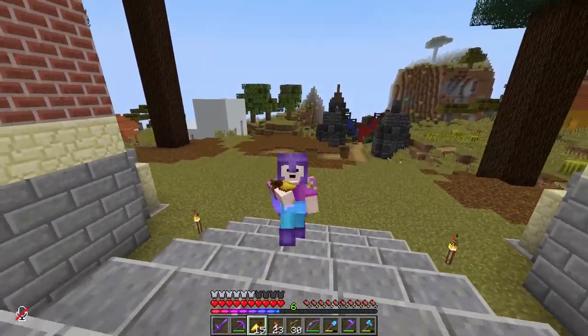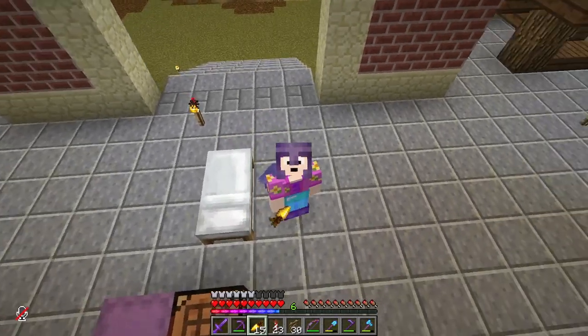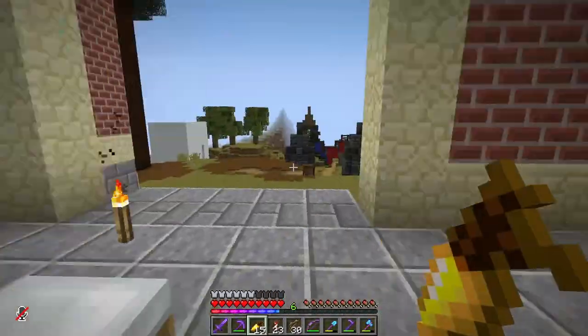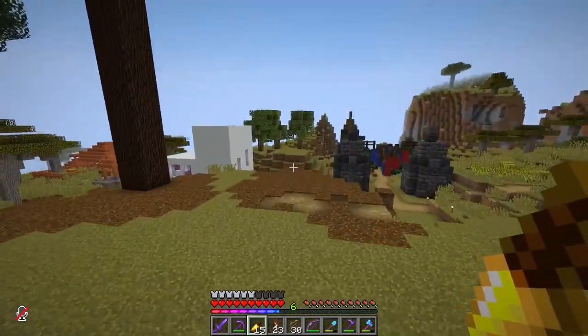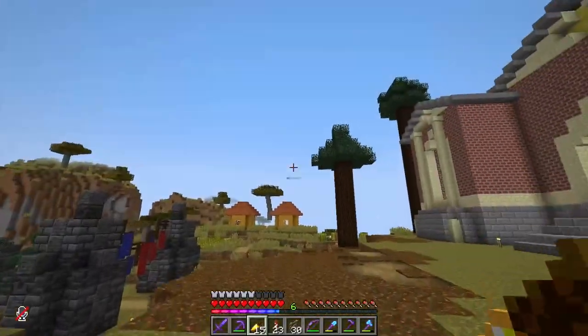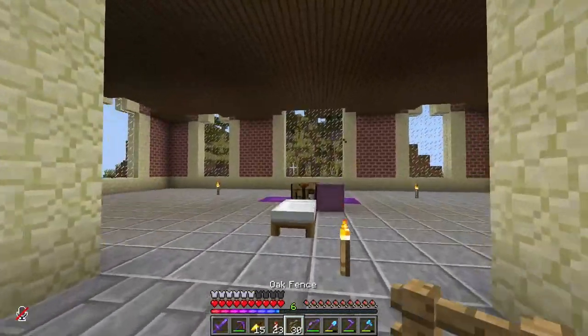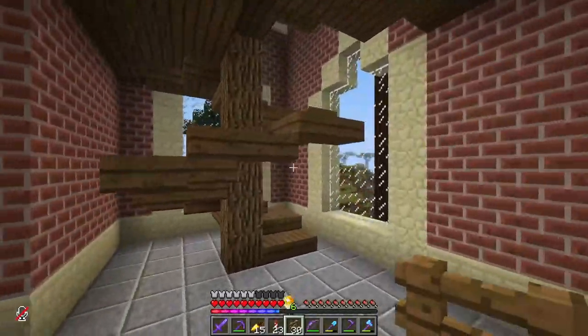Hello everyone, my name is TASpeed and welcome back to BridgeCraft. This is episode 14. Now as you can see, we are here at Spawn — at Clark's, as me and Bryce like to call it. And we are here at our town hall that we started and finished the exterior of last episode.